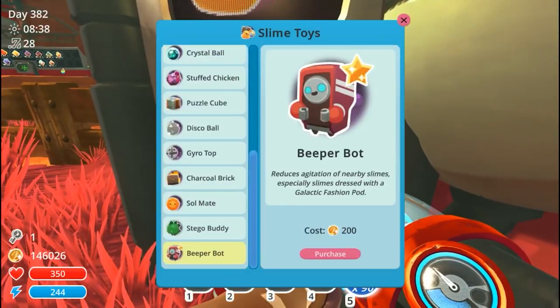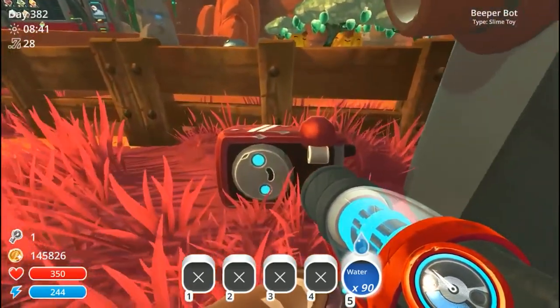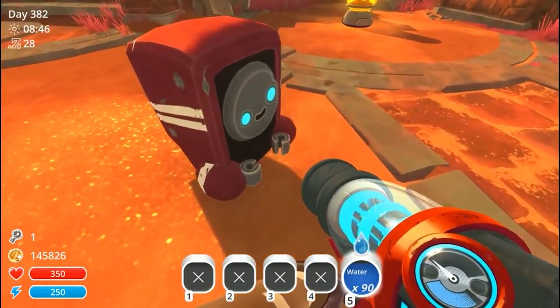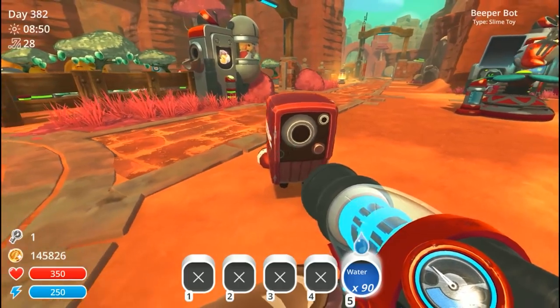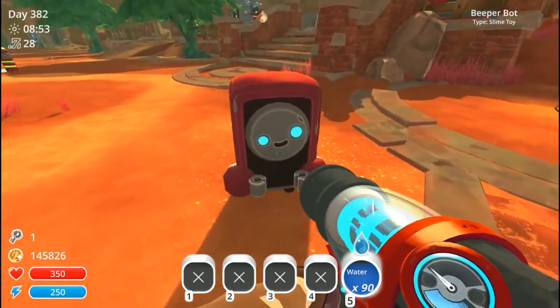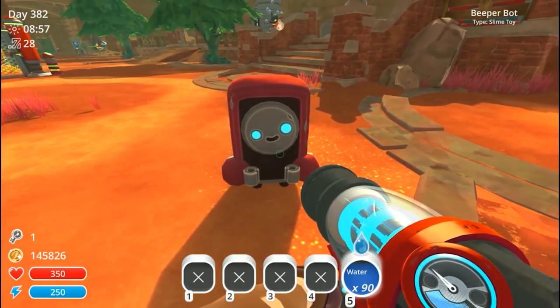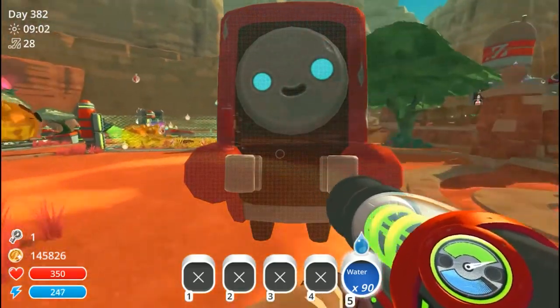The new slime toy is the beeper bot, which reduces agitation of nearby slimes — especially slimes dressed with a galactic fashion pod. We're gonna go ahead and purchase one. It made a cute little noise. It's kind of cute — it's got little arms, it looks like a tiny refrigerator. What if it's secretly evil? One giant eye and one little tiny eye... this might be secretly evil.